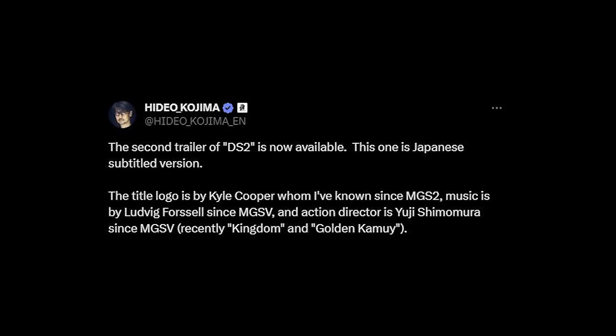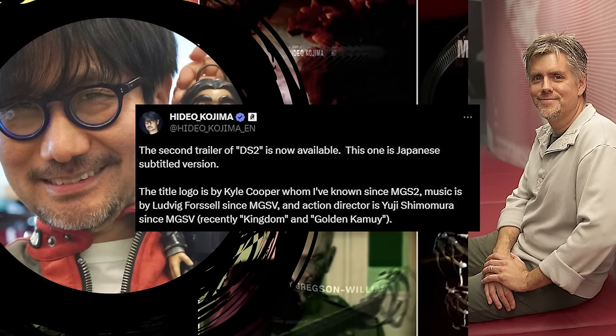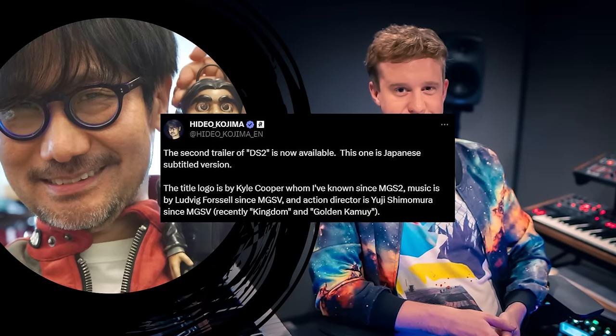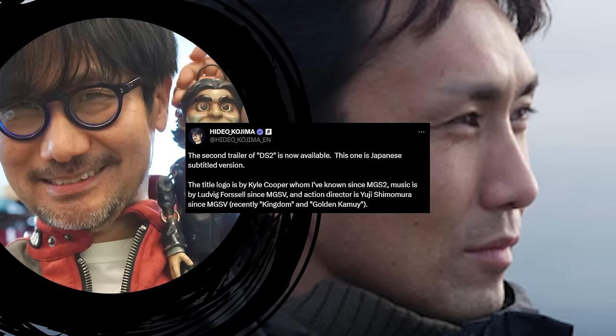According to Hideo Kojima's Twitter/X account, the title logo is by Kyle Cooper, whom he's known since Metal Gear Solid 2, music by Ludvig Porcel since Metal Gear Solid 5, and action director is Yuji Shimomura since Metal Gear Solid 5. So that's pretty cool.